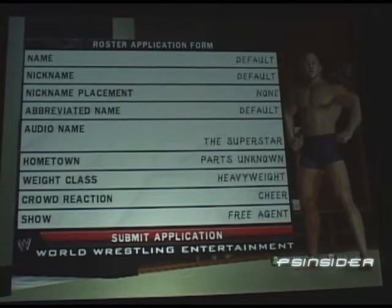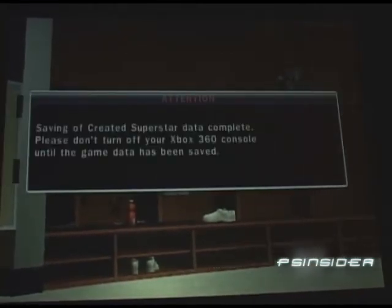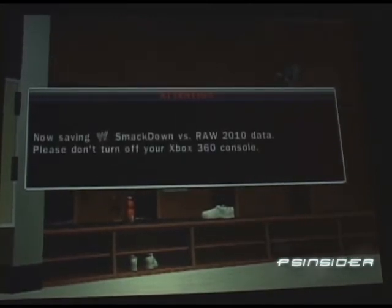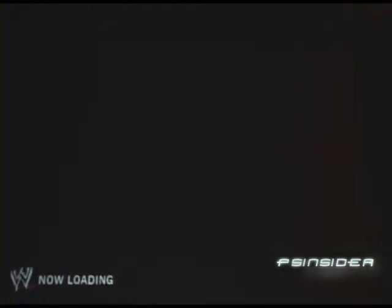We're going to go into our next mode, which is kind of an extension of the creative superstar. It's a brand new mode and it is our paint tool. Basically, what we've added to the game is a paint tool option where you can go in and create your own logos, your own tattoos, your own creations, and apply these to your creative superstar. This is a request that fans have been asking for.